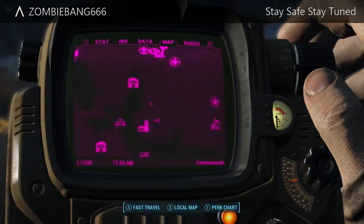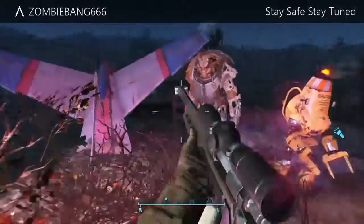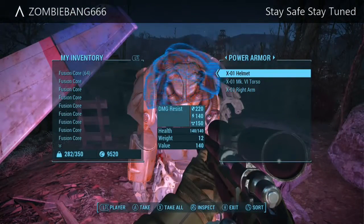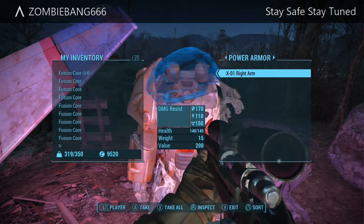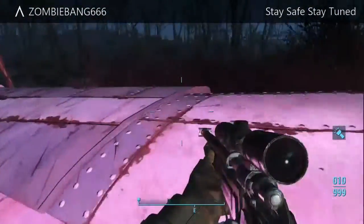This is where I am on the map — I'll show you some nearby locations so you can pinpoint exactly where I am. There aren't really enemies around here, or at least there weren't when I came here. There's just this kind of weird robot thing. I found the helmet, the torso, and the right arm of the X01.